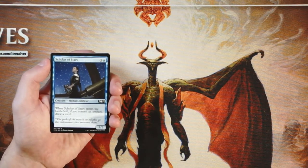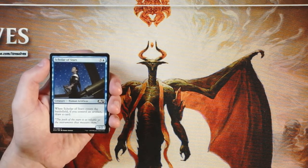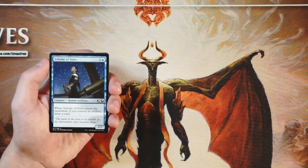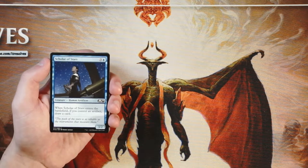Scholar of Stars is our first card. It is a 3/2 for three and a blue. When it enters the battlefield, if you control an artifact, you draw a card. Having drafted a good bit of this set, I will say this card I found to be very underwhelming.